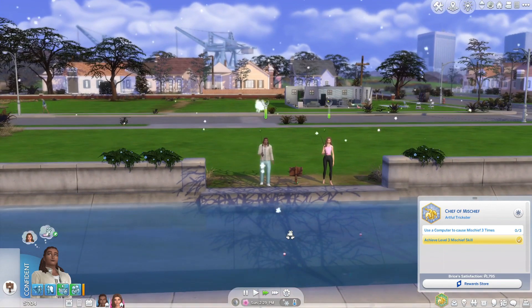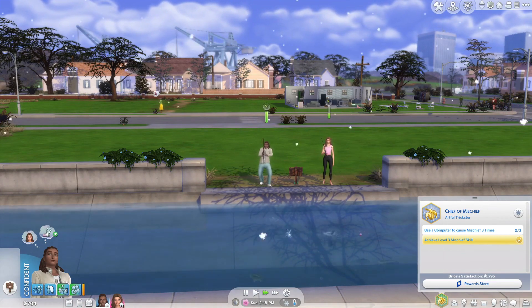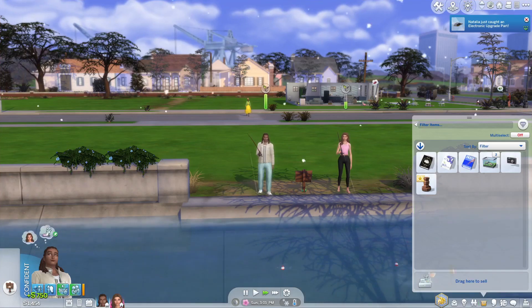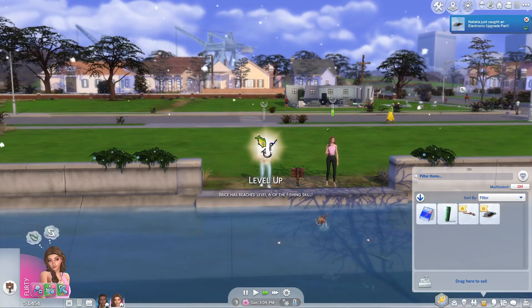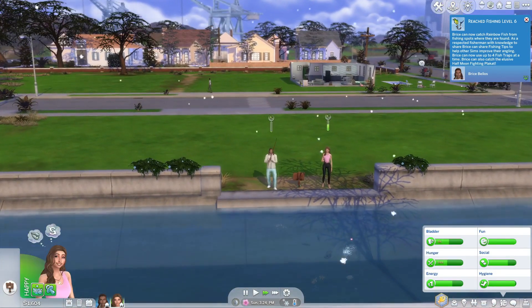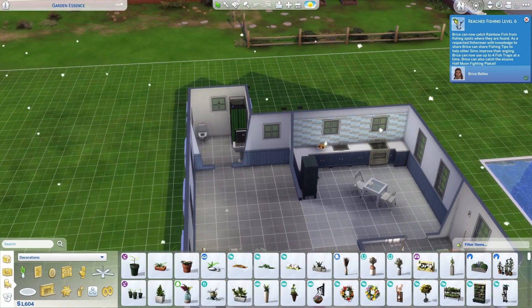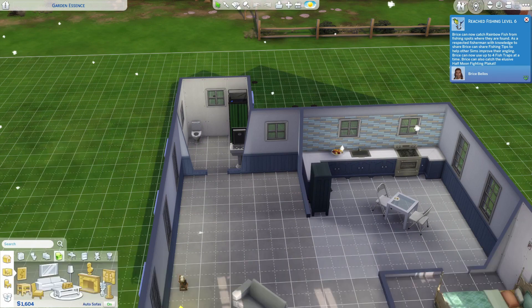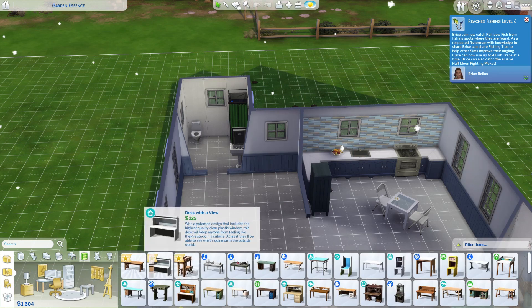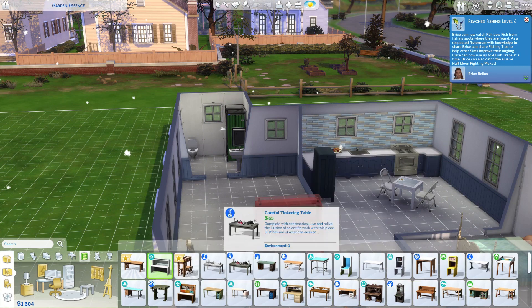They need a computer. Here I was in build mode doing all sorts of stuff at the house — but look, it's cute back there now, at least somewhat. I'm not getting much of nothing from fishing. Well, I mean, yeah, I'll take that — I could probably buy them a computer now. Can I get a cheap computer? Desk with a view — oh, that's actually really cool. Can't afford that right now and I don't know where I'd put it anyway. Can we just get a little tiny desk?